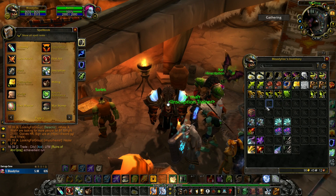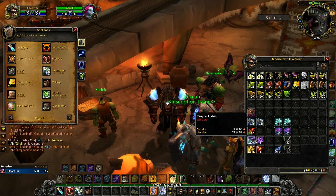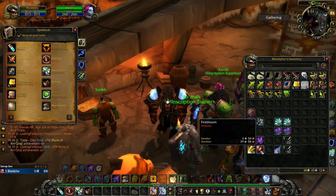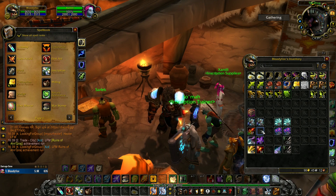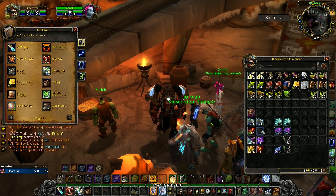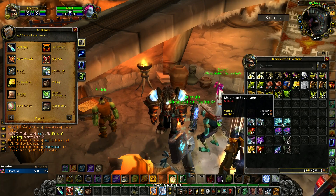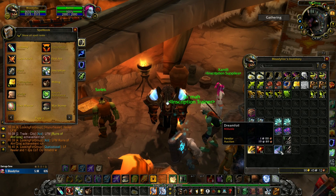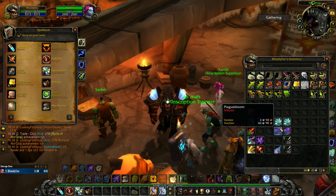The fifth group of herbs is Blindweed, Gromsblood, Purple Lotus, Arthas' Tears, Sungrass and Firebloom. From these we get Violet Pigment to make Celestial Ink, and Ruby Pigment to make Fire Ink. The last group of Azeroth Herbs is Mountain Silversage, Plaguebloom, Golden Sansam, Dreamfoil and Icecap. From these we get Celestial Pigment to make Shimmering Ink, and Sapphire Pigment to make Ink of the Sky.